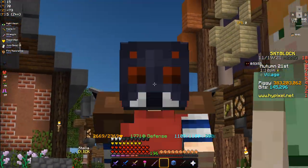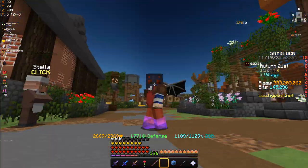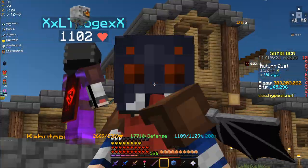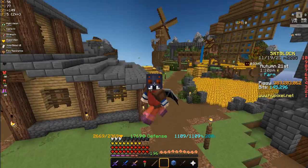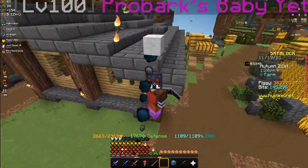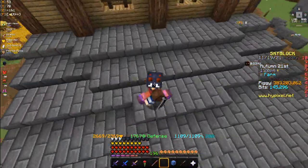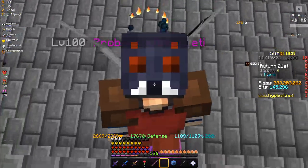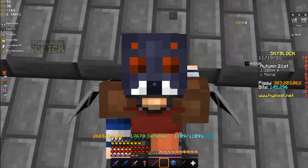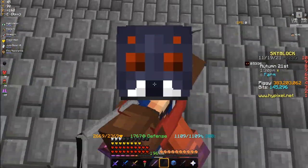There are many variations of flips in Hypixel Skyblock and it's one of the best ways you can make money consistently without spending a whole lot of time having to grind out certain skills. In today's video I'll be going over some of the best and most consistent flips that always work and can make you triple or quadruple — like 20 million coins per flip. Super good, highly recommend doing it if the time comes up.